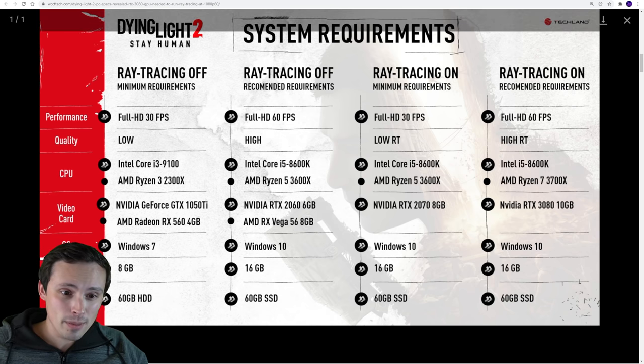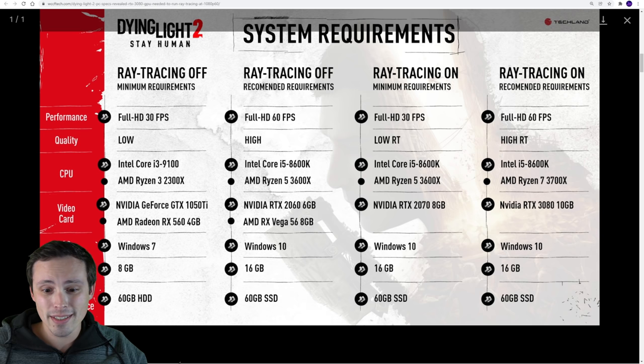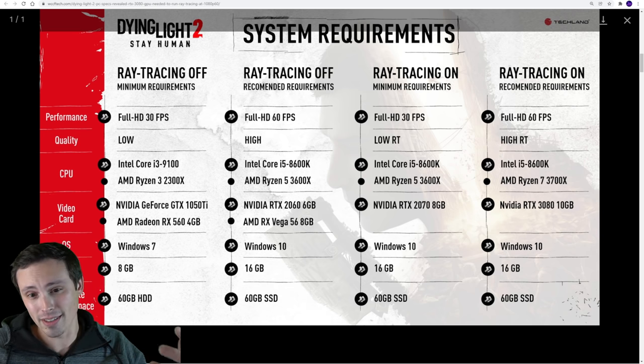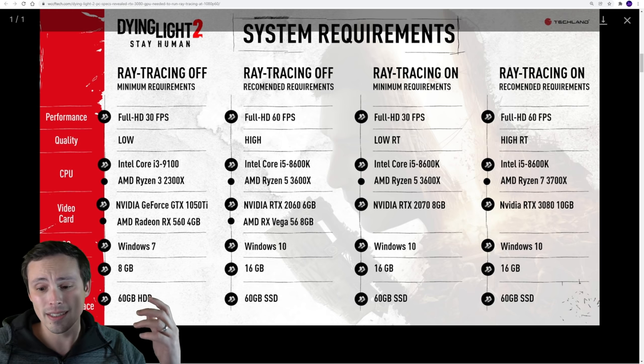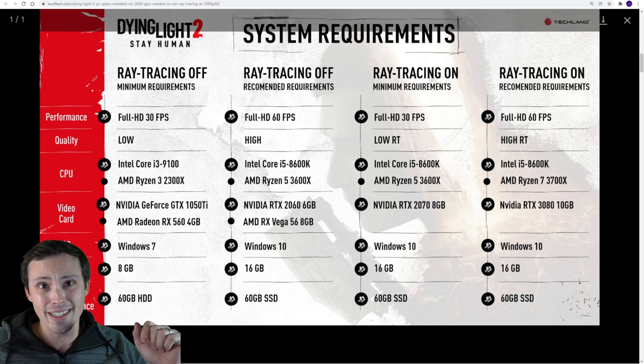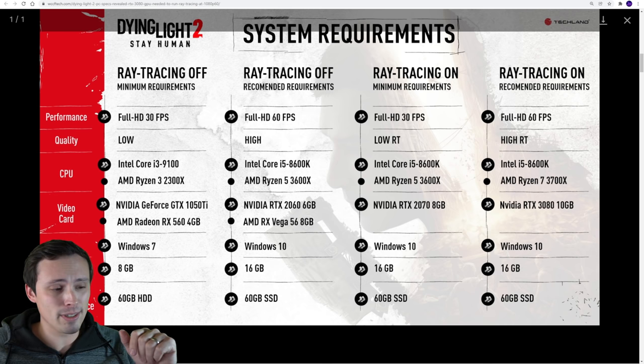RAM: 8 gigabyte minimum for a 30 FPS experience at low settings. They're definitely recommending 16 gigabytes for moving up to high settings and a more solid 60 FPS. That's pretty standard these days — nothing crazy. We've seen a few games like Icarus saying 32 gigabytes RAM, so at least we're not seeing anything crazy there.